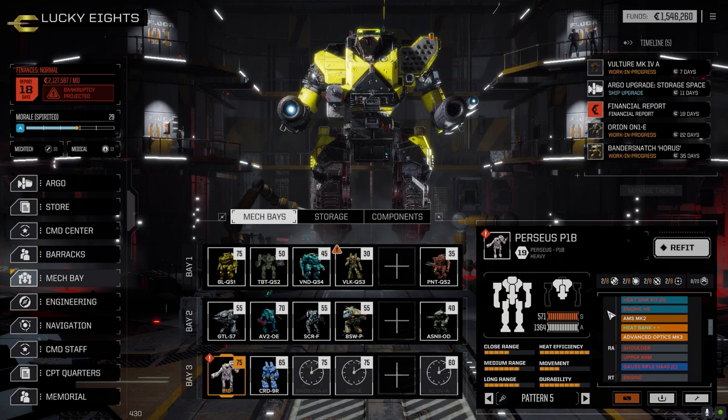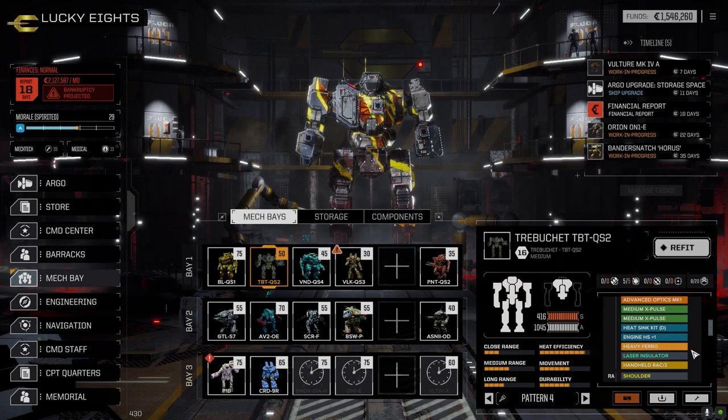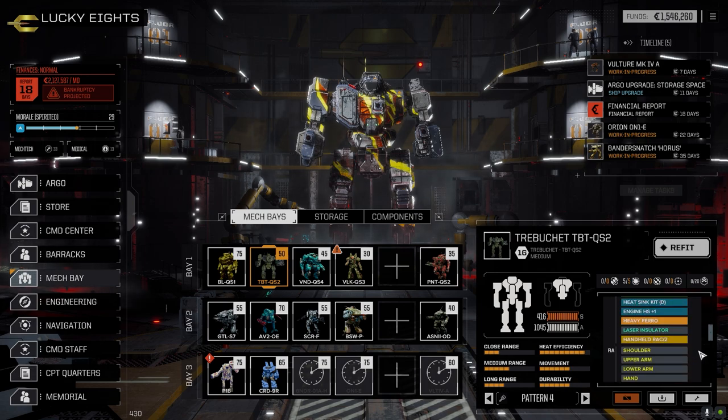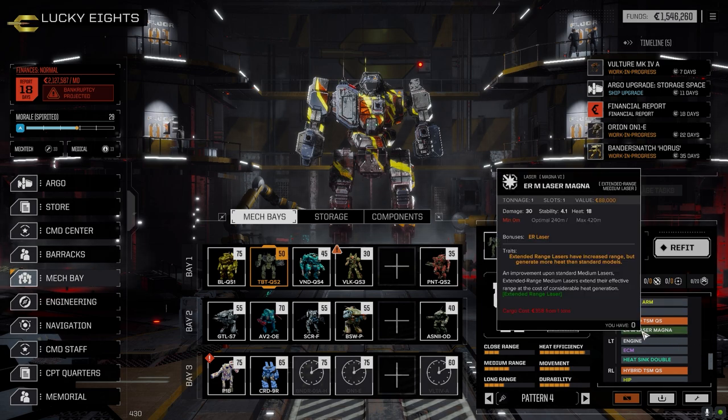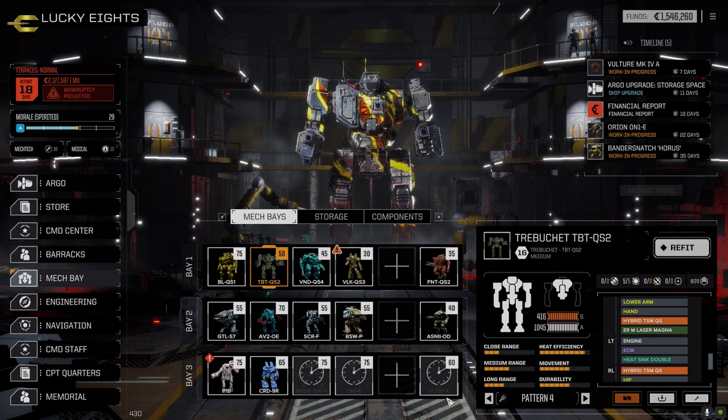The Perseus has been pretty bad — it got cored, we lost the HAG 40 — so I may strip it for parts temporarily. For the main lance the Trebuchet, we lost the clan medium heavy laser in one arm. I did have another one but we were having heat issues, so I swapped it out for an ER medium laser — Magna. It's got more range than the clan heavy laser, less heat, and does 10 less damage, but the increased range and lower heat should overcome that. I think overall it's a better way to go.